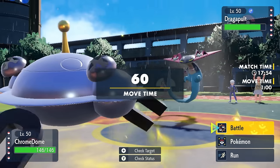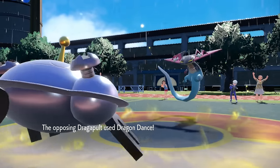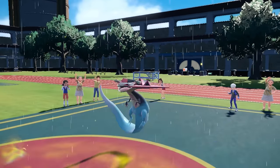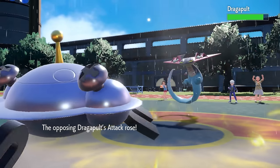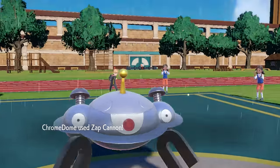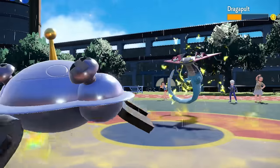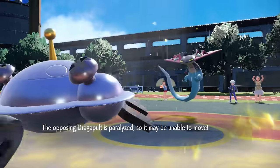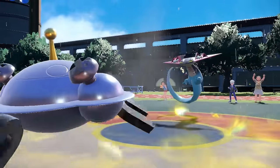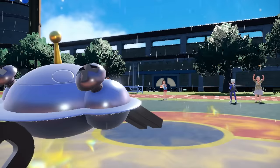At least now I have the opportunity to bring in the Magnezone. So it's time to get this thing going, and I'm going to go right for the Zap Cannon. As it turns out, they're going to bust out the Dragon Dance. Physical Dragapult is a bit scary. I am at least bulkier on the physical side, so I'm kind of fine with that. I'm hoping for a miss on the Zap Cannon. However, I do connect, and not only do I get a whole bunch of chip damage, but also I get the freaking paralysis, which is amazing.